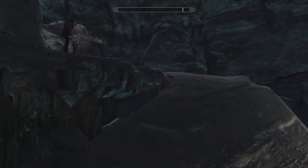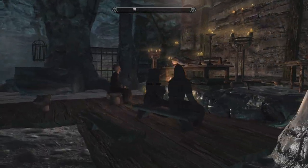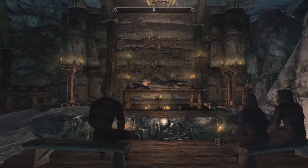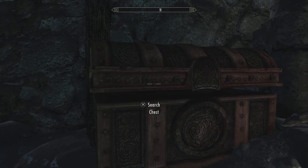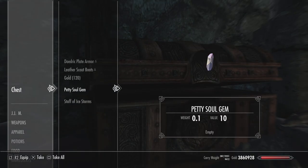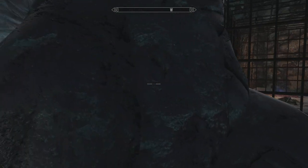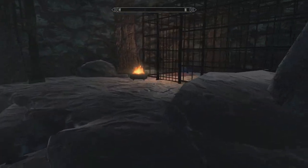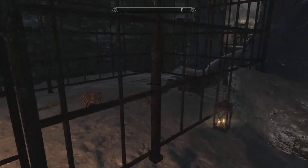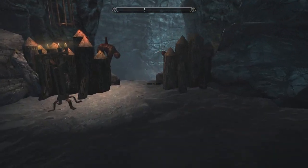Come around up here. There's three here — they will reanimate her if you attack them and get spotted. Here's a chest with some gear in it and some gold, and another soul gem. It's been about the same every time as far as the gear. There's two people in here and one of those gets reanimated as well.